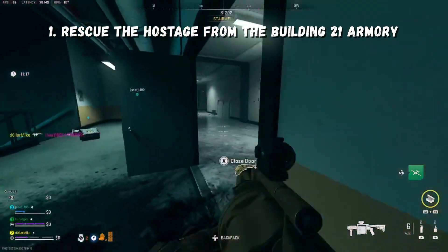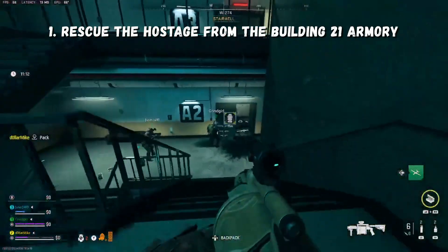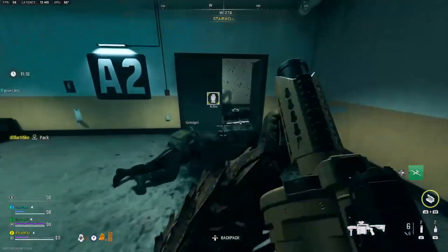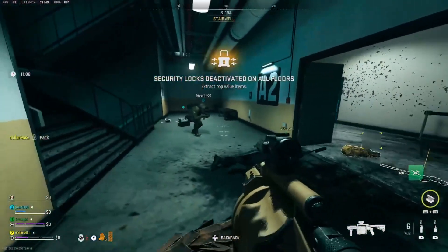The best way to handle this is to try to eliminate all the teams in the lobby first. This will basically allow you to run around without being worried about any operators interrupting you while you're trying to rescue the hostage.